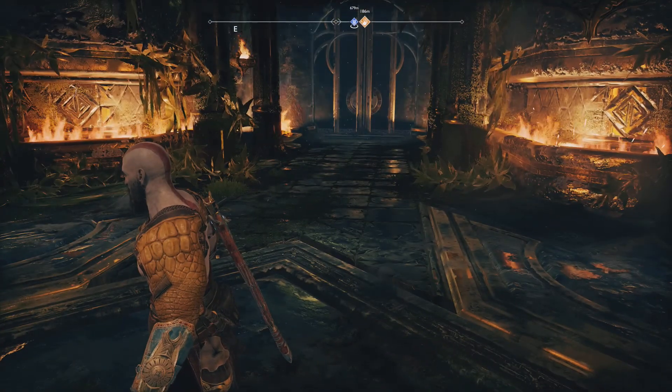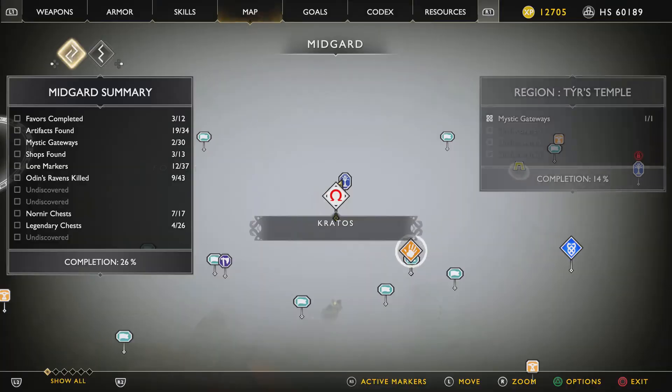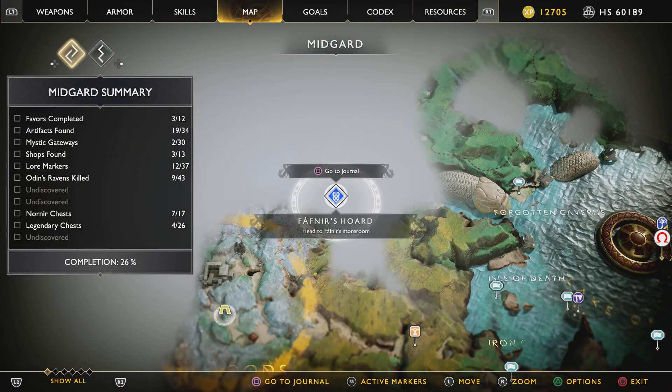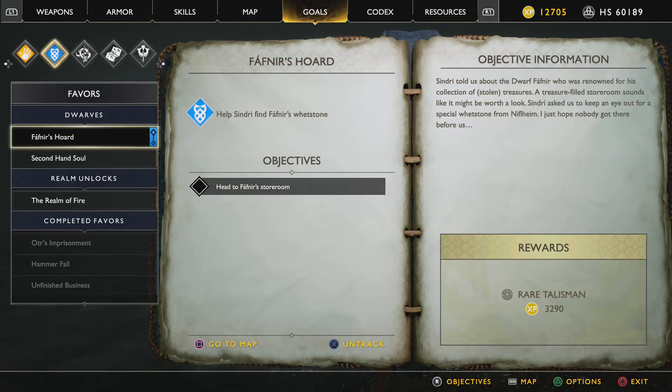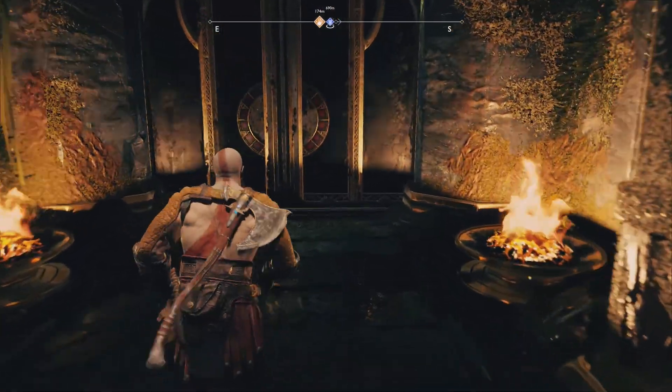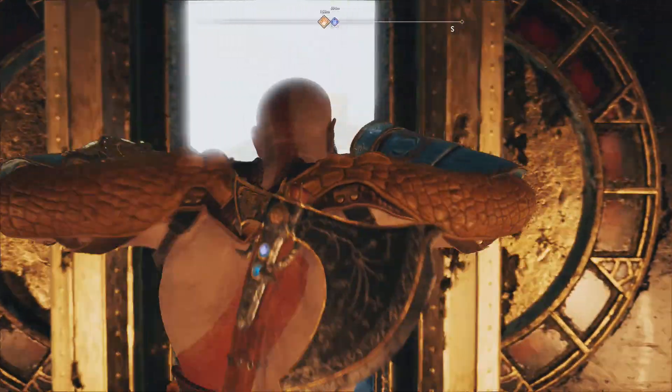Now we're going to go and do the Sindri side mission. If I click R3 — Fafnir's Horde — that's the one. This is where Sindri told us about the dwarf Fafnir, renowned for his collection of stolen treasures. A treasure-filled storeroom sounds like it might be worth a look. Sindri asked us to keep an eye out for a special whetstone from Niflheim. I'm doing this first because we ran into Sindri first, then the Brock favor which is down below.